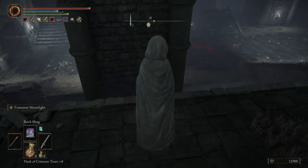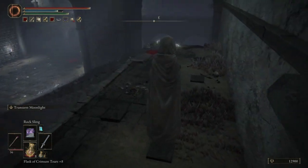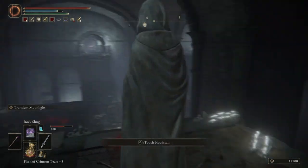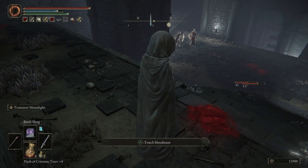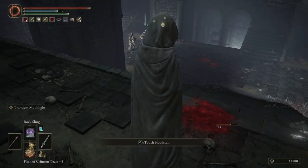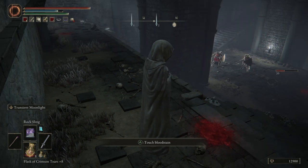Sometimes it does break — the enemies spawn but they don't re-aggro each other. All you have to do is run back to the grace point. See, they're just standing there looking at each other — they haven't aggroed back on the guys underneath. Just run back to the grace point, come back, and it resets. Alright, it's been your boy Lynx and I'm out.